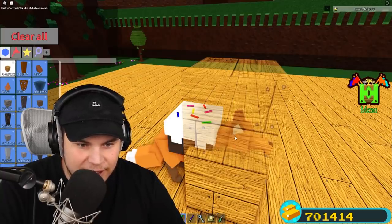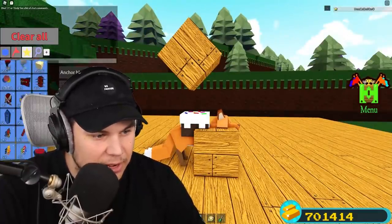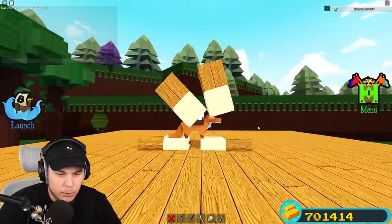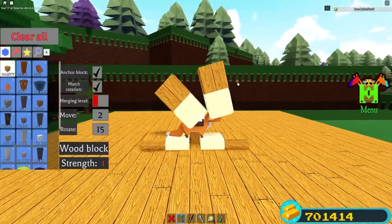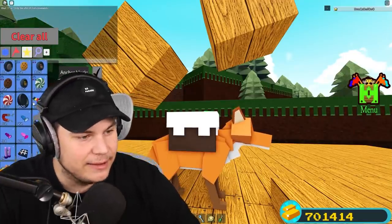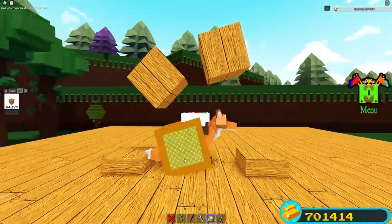I'm going to make all of the different attachments to actually be able to attach these things to. That's the attachment for the first butter block - head attached. Second attachment right there. I think that's all of the attachments I need to make to actually have all the custom armor stuff. So I want to make this dog all mecha. He needs to be like a bloody robot. He needs to be clever like a robot and also look like one.